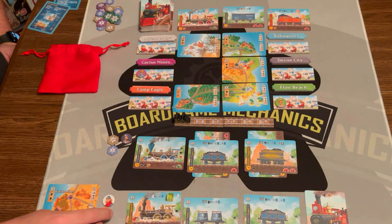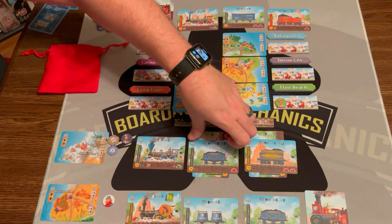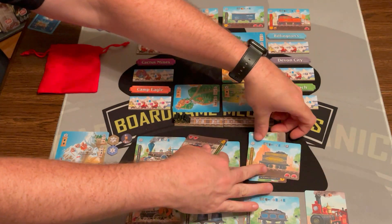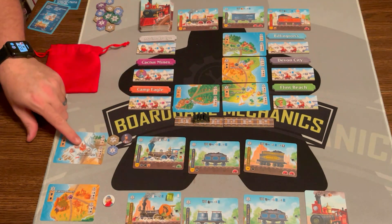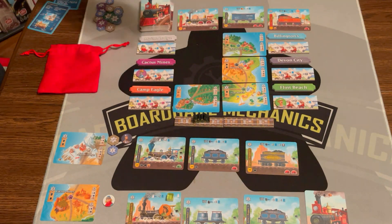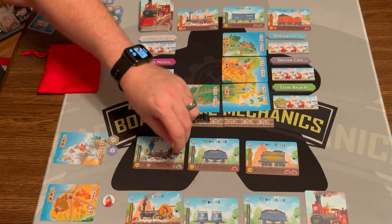They load another car for their second action. Now for my turn, I'm going to deliver my two coal. I don't know why I built two hoppers — that wasn't smart — but it worked out and it advances this location's marker. For my next action I'm going to load a passenger.